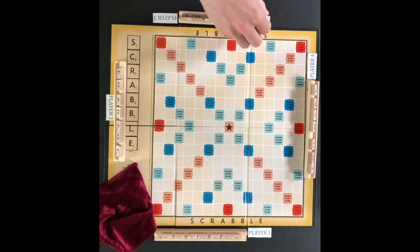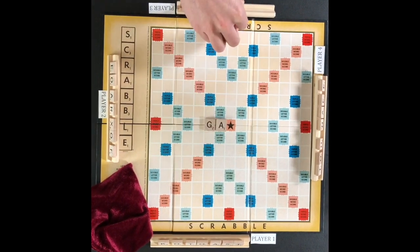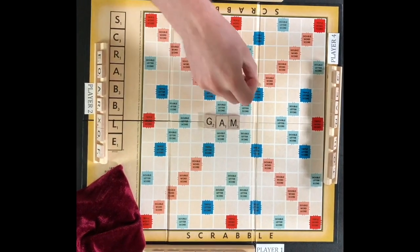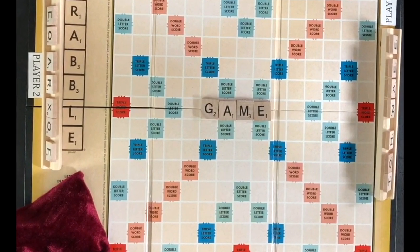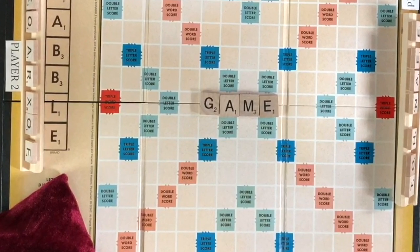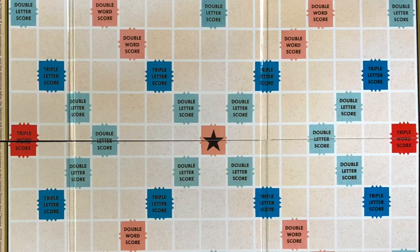The object of the game is to score the most points. Points are scored by creating words on the board with the letter tiles. Each letter is worth an amount of points listed on the tile, and scores can be increased by playing on premium squares on the board. There are four premium squares: the double letter score doubles the points for the letter played on it, the triple letter score triples the points for the letter played on it, the double word score doubles the total value of the word played, and the triple word score triples the total value of the word played.